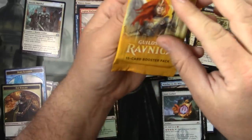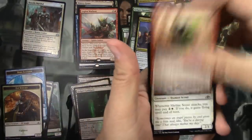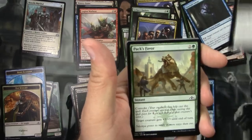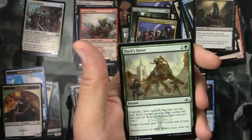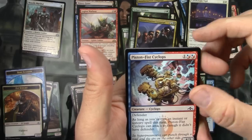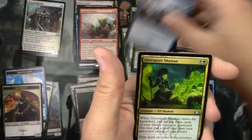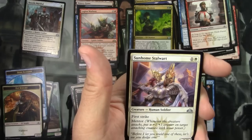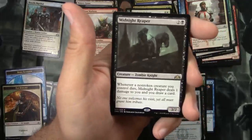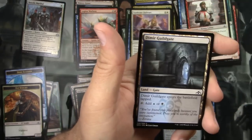Alright, last pack of Guilds of Ravnica. Rovalbelt Boar, Skyline Scout, Passwall Adept, Burglar Rat, Pack's Favor, Luminous Bonds, Candlelight Vigil, Piston-Fist Cyclops, Pitiless Gorgon, Fresh-Faced Recruit. Uncommons: Guild Summit, Glowspore Shaman, Sunhome Stalwart, and a Midnight Reaper—for two and a black, a Zombie Knight creature. Whenever a non-token creature you control dies, Midnight Reaper deals 1 damage to you and you draw a card. And a Dimir Guildgate.